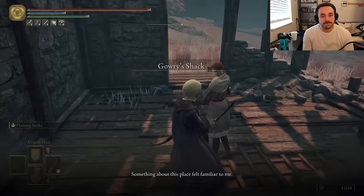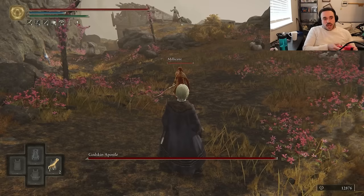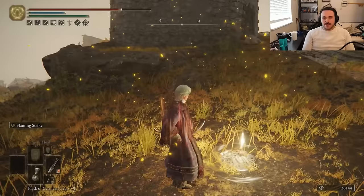We gotta dip into the Shaded Castle for the Valkyrie Prosthesis so we can get over to the Windmill Village and say hi to Throne Under a Bus Barbie while we fight the Blasphemy Noodle. But tragedy strikes again — as we win.